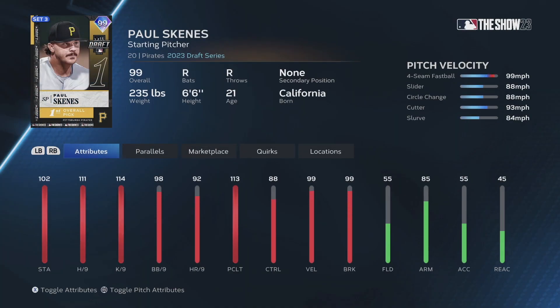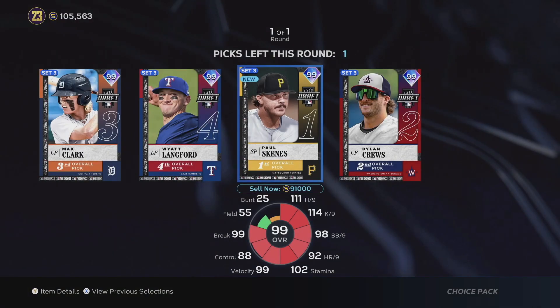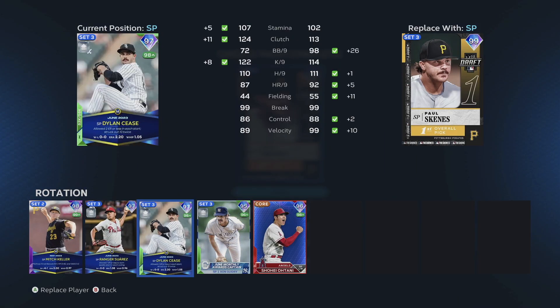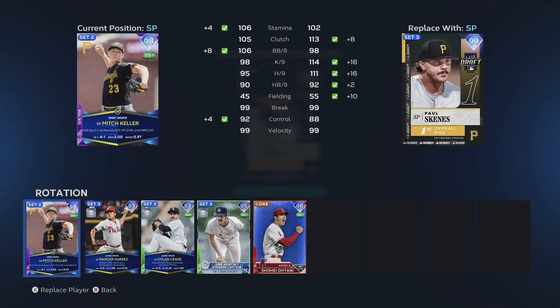Who I end up going with is actually the first overall pick, this Paul Skeins guy — starting pitcher for the Pittsburgh Pirates. He's got a nice pitching repertoire and some pretty good stats. I'll have some gameplay with him later. I could have quick sold him for 93k and made a profit, but his price is probably going to go up.